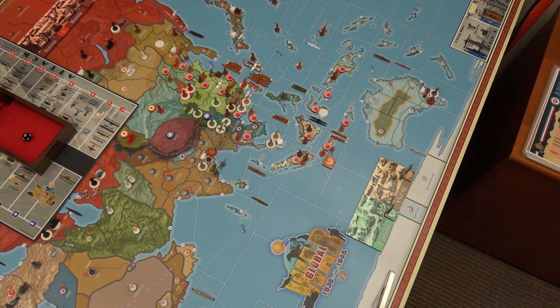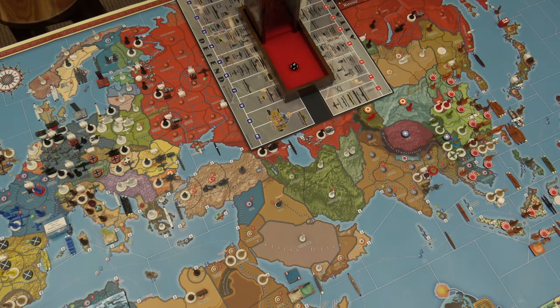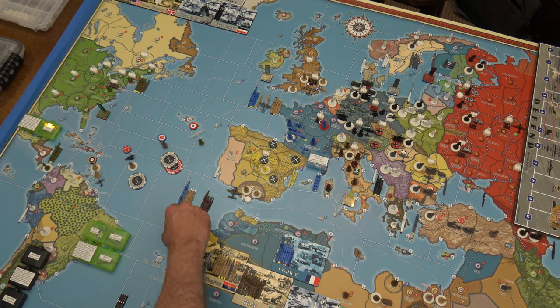I'll have my coastal defense ship that was in C-Zone 83 move over one space and join the armada in C-Zone 82. But that armada is breaking up — a portion of those ships: two light carriers (one with a fighter, one with a tactical bomber), one heavy cruiser, two British light cruisers, three British destroyers, one ANZAC destroyer, and two submarines are going to move from C-Zone 82 over to C-Zone 79.